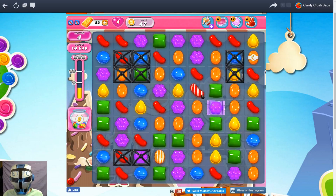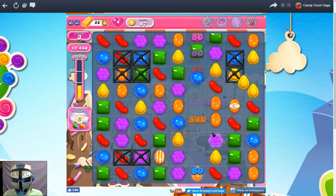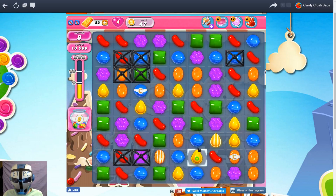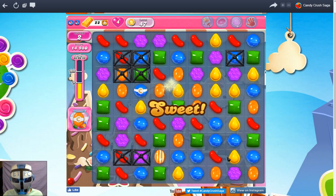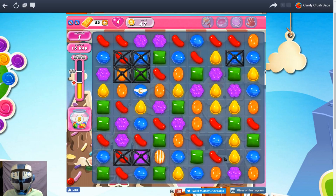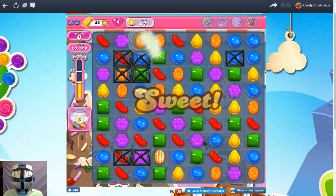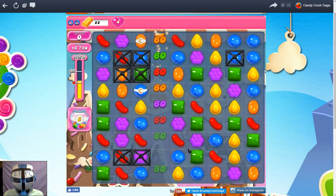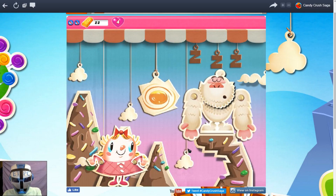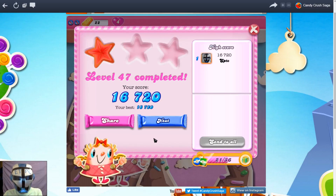Oh, I need to combine those — that would be nice. 14,980. I think we're gonna do it! Yes — 15,040! Mission accomplished. Wasn't the most spectacular win, but we'll take it. Sugar Crunch. That's level 47 in the bag. Thanks for watching everybody, we'll be back with more.